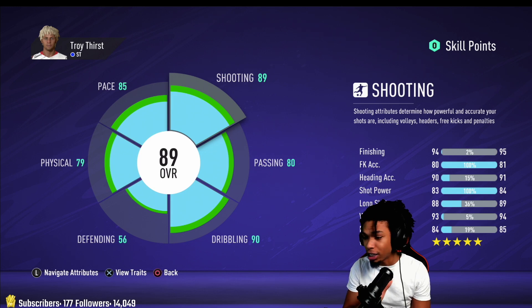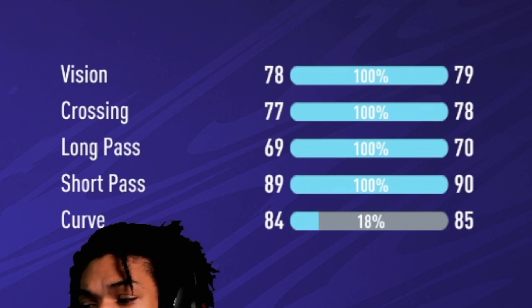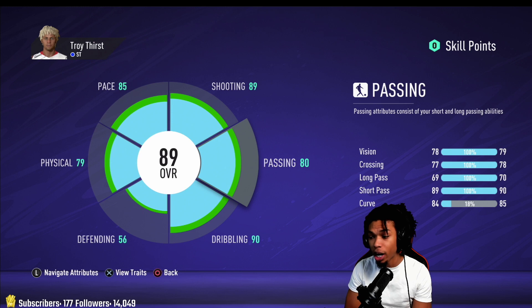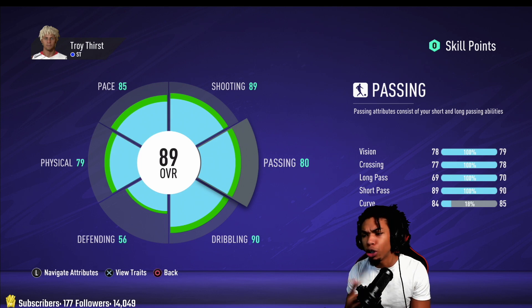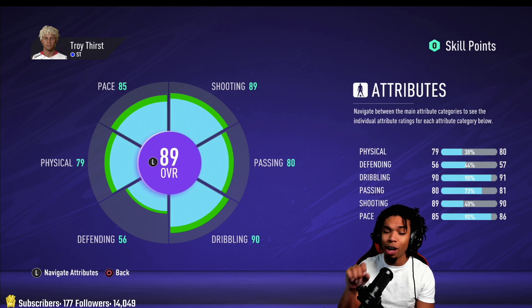For passing, you really don't need it to be crazy high, but I did want my curve up — I have it at 84. Short pass is very important: 90 short passing. You can also raise your short pass depending on what you want to do with your skill points, but I decided to keep it here.